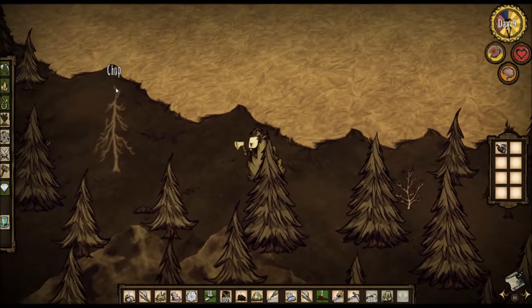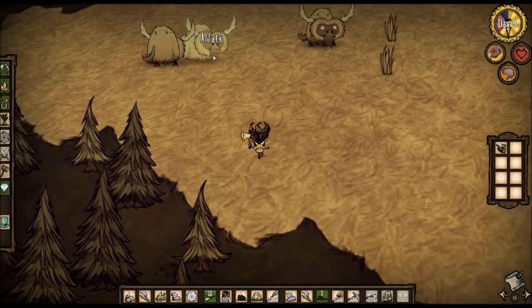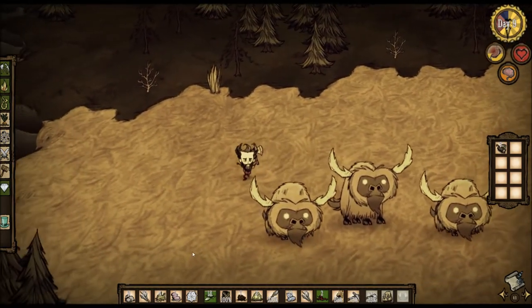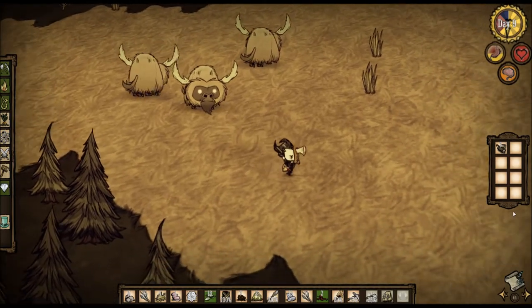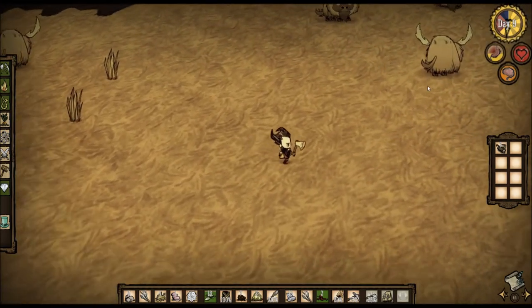You can tell how big the nest is by how many levels that spider thing has — I think it goes up to three. I have not been this way at all. Oh look, here's a beefalo. You can harvest their manure — they're normally not hostile. Don't see any manure here to harvest, which is unfortunate. You can use that to build farms and other things.